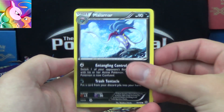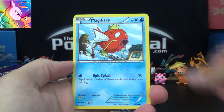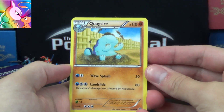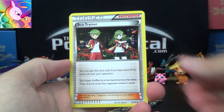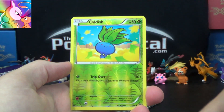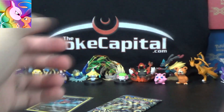Next up, we have Malamar, Baltoy, Unknown again, Magikarp again, Quagsire, Quagsire — how was that one? — Aria Dose, another playable card, Ace Trainer — nice — Sligoo, Oddish, Oddish reverse, and a Golurk ancient trait non-foil rare.